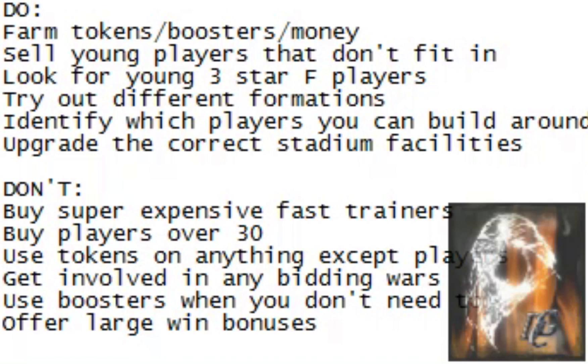Also, don't use tokens on anything except players. Don't buy jerseys. Don't do something silly like rush your stadium upgrade. You'll get a chance to do all that stuff later, but you really need to have a lot of tokens in reserve because you don't know when you're going to really need them. That also includes buying scouts — don't do that. Your first several seasons, you're not going to need them, so that's just flushing tokens down the toilet.